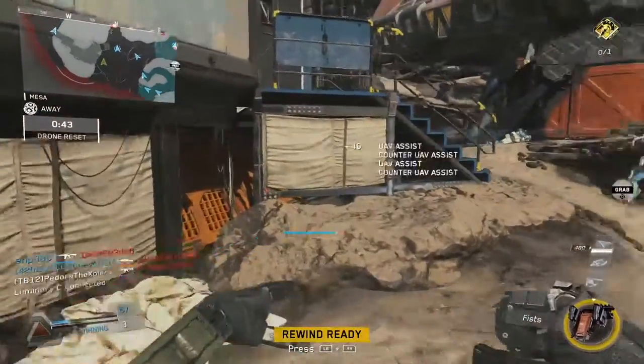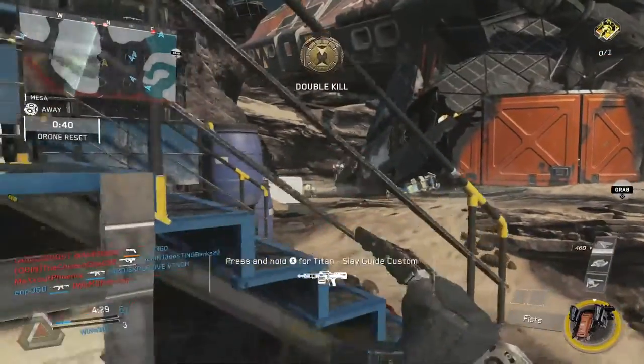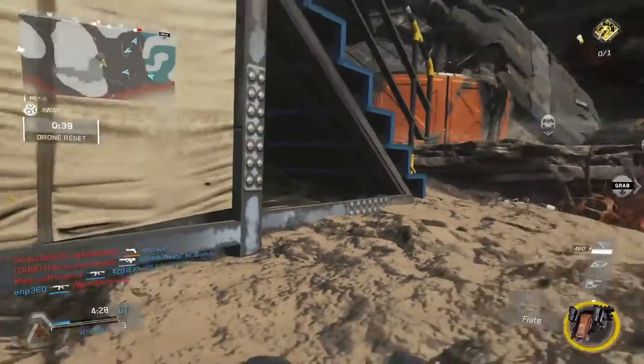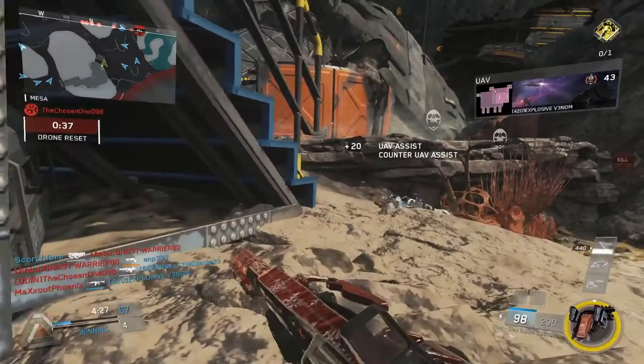I move forward towards the stairs, see an enemy, and actually run out of ammo while shooting him. I realized I could have used my rewind, but I was behind the stairs with a lot of cover. I also spotted a weapon on the ground — it's always good to pick one of those up whenever you might need one, since I always just run with my primary and no secondary. So I get down, stay behind the stairs, don't do anything crazy, just crawl over to the gun and pick it up. Luckily I can see I got an assist on the screen, and based on my teammate's position I was pretty sure he was dead — so that's why I got up and started moving again.